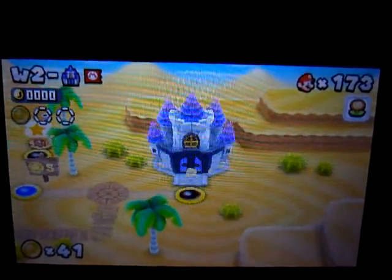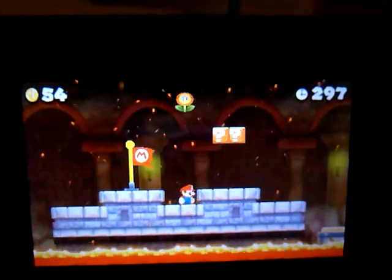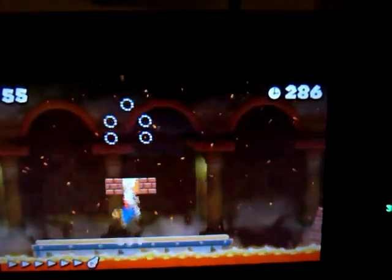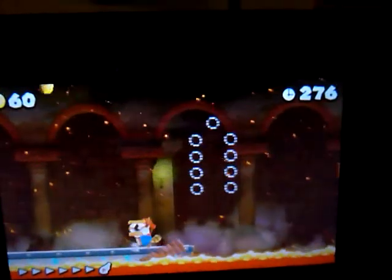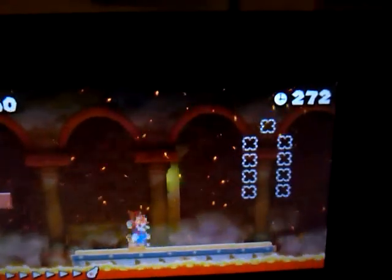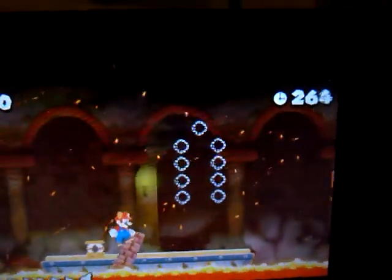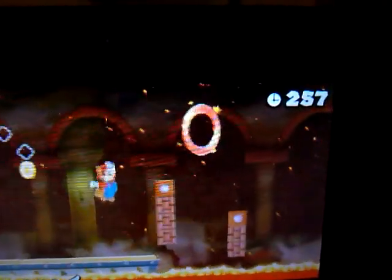It's a good thing we hit the checkpoint — we don't have to start the level over again. Let's use that Fire Flower. I know that block contains a Super Leaf, so let's get that as well. And this time I'm gonna try to keep the trampoline on that... but it fell down.